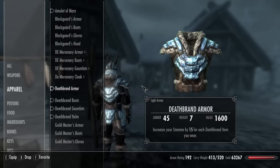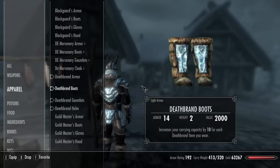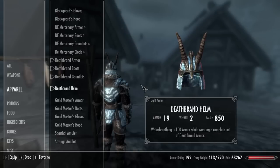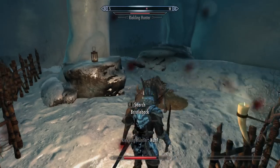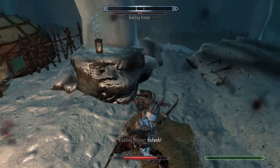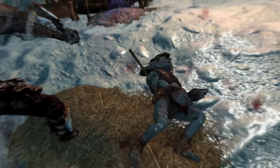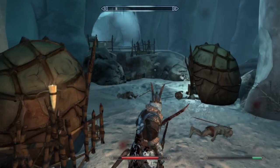The chest can increase your stamina all the way up to 60. The boots can help your carrying capacity by up to 40. The gauntlets can increase your attacks by 40% when you're dual wielding, and the helm will give you water breathing, as well as 100 armor when you wear this as a full set. You're a one-man army! And it looks absolutely amazing — I'm a sucker for any kind of icy, wintry armor, and this totally fits that bill.